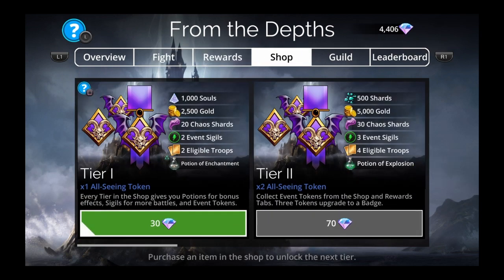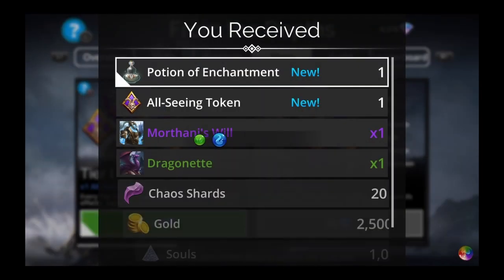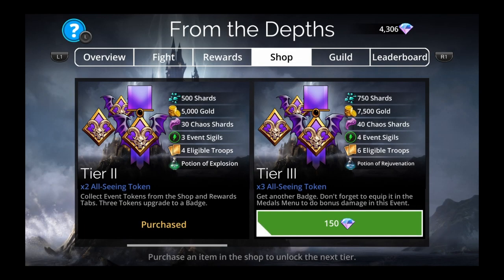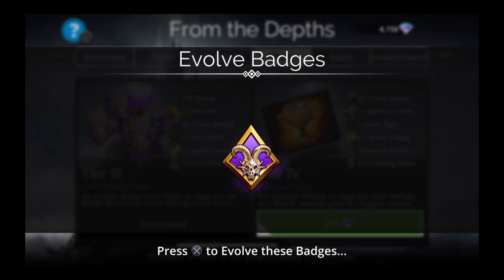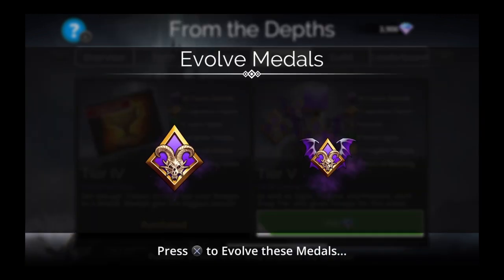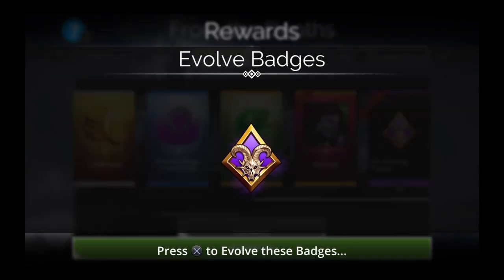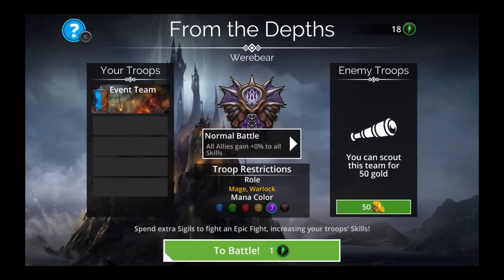I'm going to buy up to the Chalice of Eyes in the shop. I probably should have grabbed my mail first because I'm running low on gems. There's a cool All-Seeing Badge this week — wonder what it does. Going to get the Chalice of Eyes, make a medal, and grab the rewards because I might be able to get another medal or at least a badge. Then let's do an easy fight to get started.